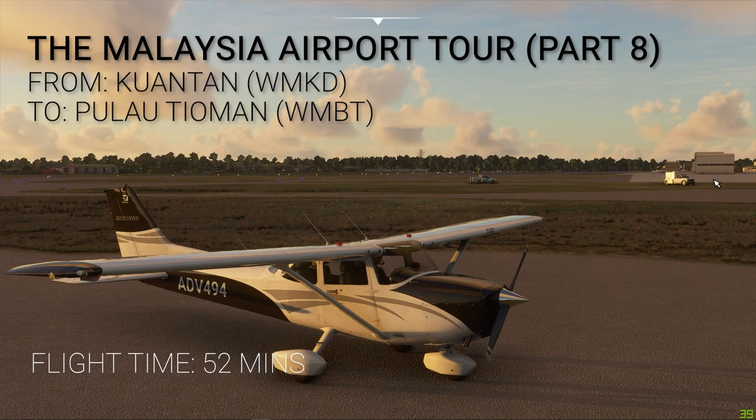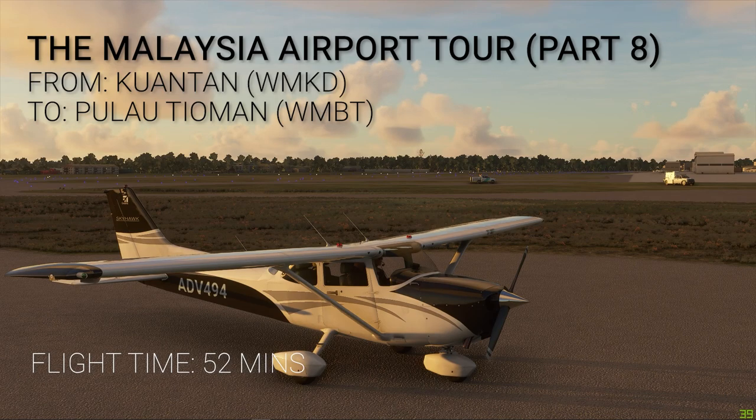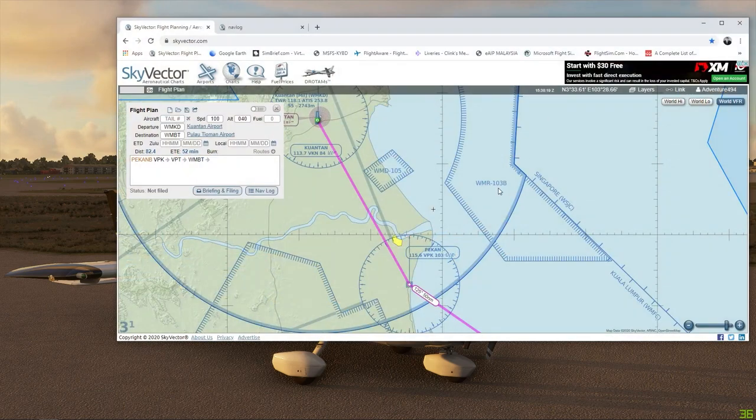Today we are flying from Kuantan, which is Whiskey Mike Kilo Delta, to the island of Tioman, Whiskey Mike Bravo Tango. I'll be flying the Cessna 172, my favorite aircraft. We'll be landing on Runway 20 in Tioman. The flight time is about 52 minutes. Before we jump into the cockpit, let's have a look at the flight plan.